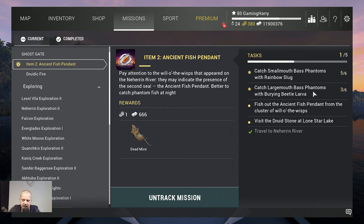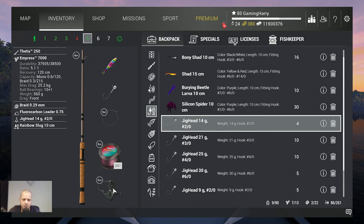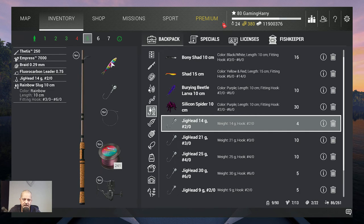I got one very very nice tip for you guys, I'm going to tell you in a second. What do I use for this? I use my Tetas 250, 25 and a half kilograms. You can use something lighter. Together with my Emperor 7000, braid 0.29. I got a fluorocarbon leader on it, and I use a jig head 14 grams, Hawk 2/0, with the rainbow slug.